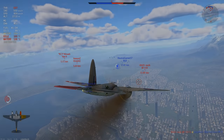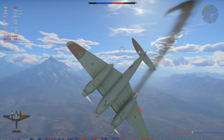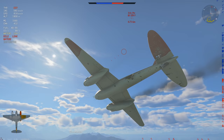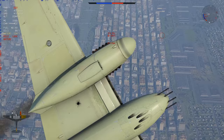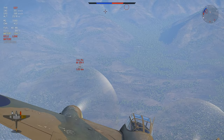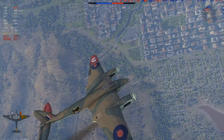Today we're flying the Mosquito, and I'm going to warn you in advance — stock, this thing is one of the worst planes I've ever touched. You get a two kilometer airspawn which is neat, but even with that you meet the enemy at their altitude, which gives you an idea of how bad the climb rate actually is. Once you're spaded, it's actually quite all right, but stock it is absolute turbo trash.